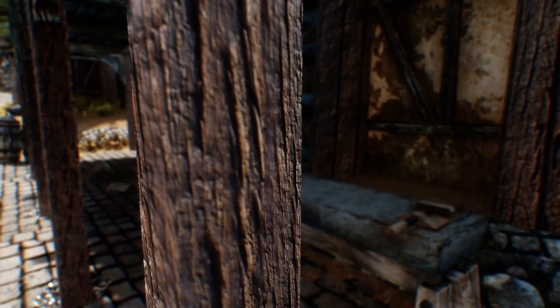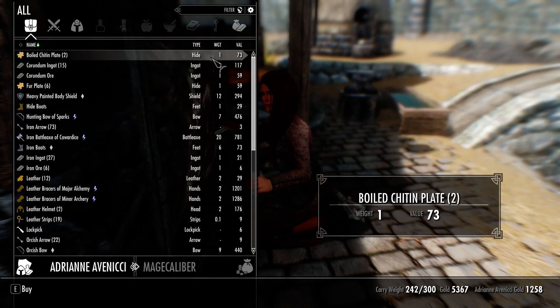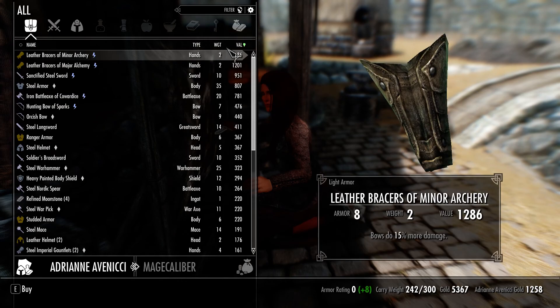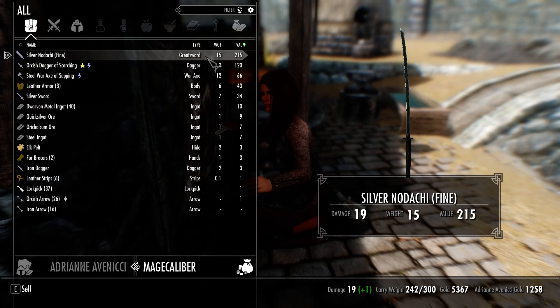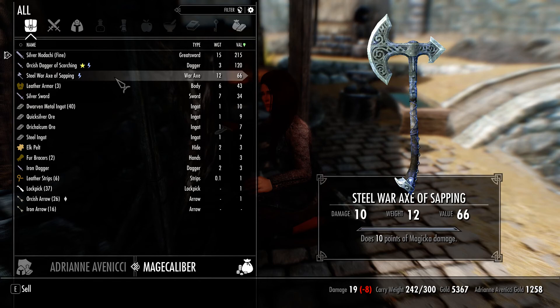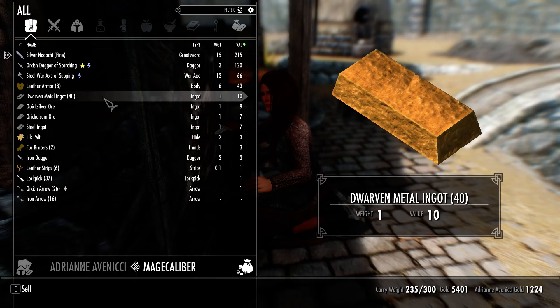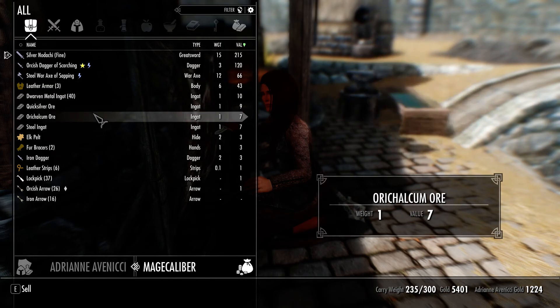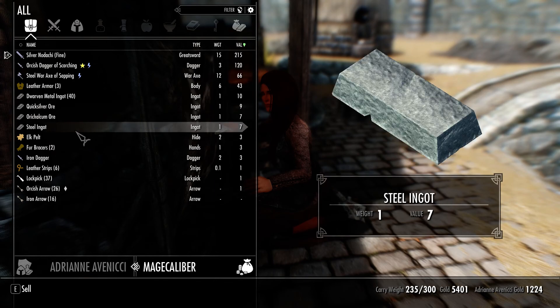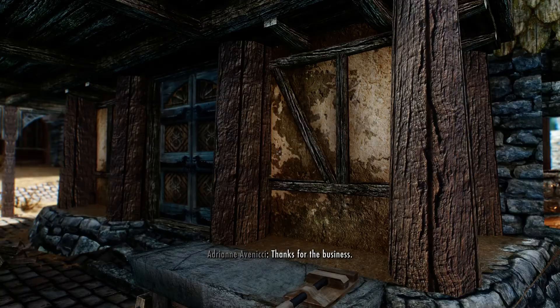Let's sell all my jewelry first. The orcish dagger of scorching - yeah, I want to disenchant that. Maybe I can also disenchant this silver sword. There should be something I can create with Draught-from-Metal ingot, right? Quicksilver or steel ingots. She doesn't really buy my jewelry, unfortunately.